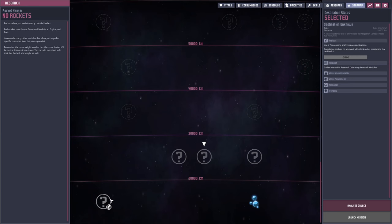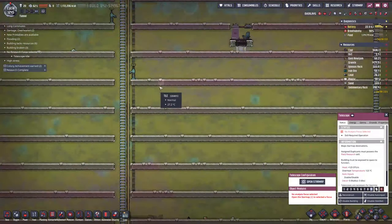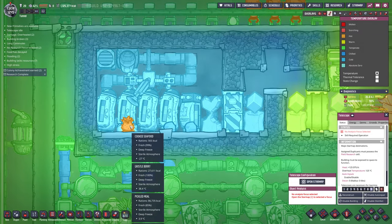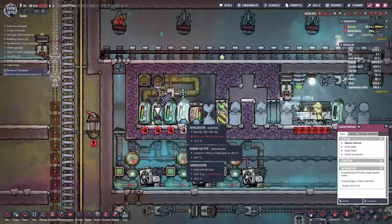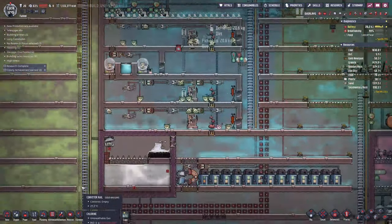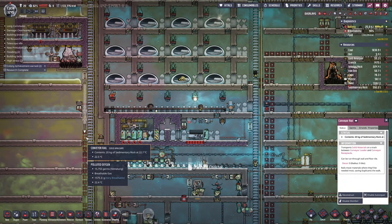Everything's working — field research, open star map, this thing is in progress. Oh my god, what a day! But no — my food's going down. There was a situation where I was pumping hot metal into my refrigerator room and I think a bunch of my food spoiled. I think I fixed it now, but I'm not sure why it's still dropping so fast. I'm going to have to keep an eye on that.